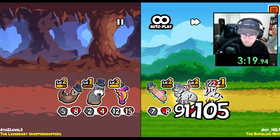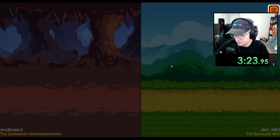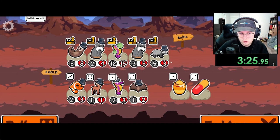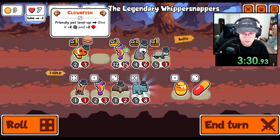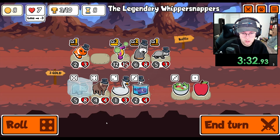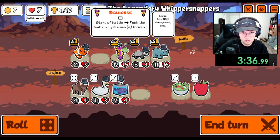Let's see, I think we're good — enough for a draw. Let's get rid of you. Clownfish is at least good for this level up. We do rhino with the level three seahorse.